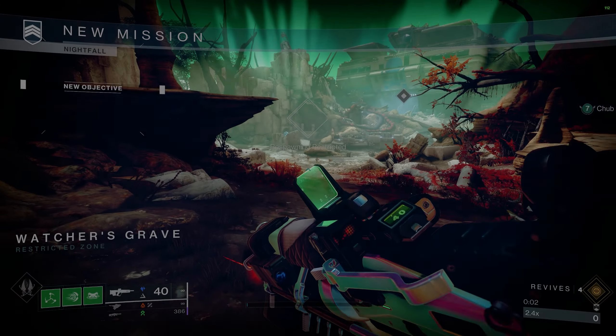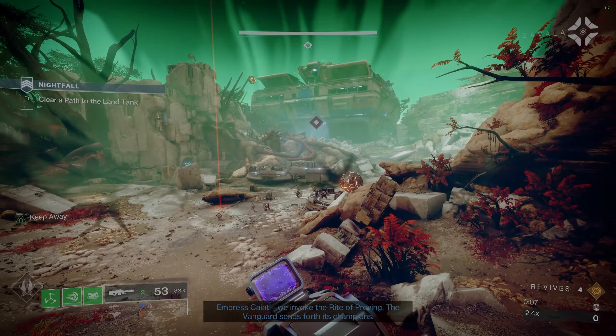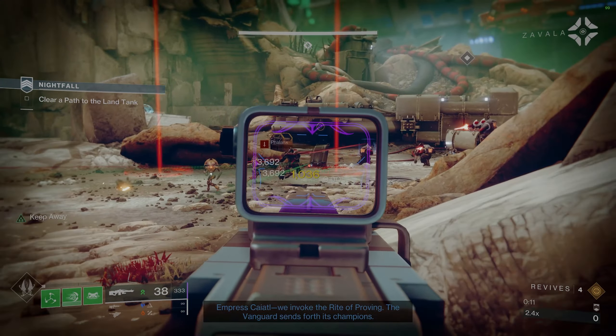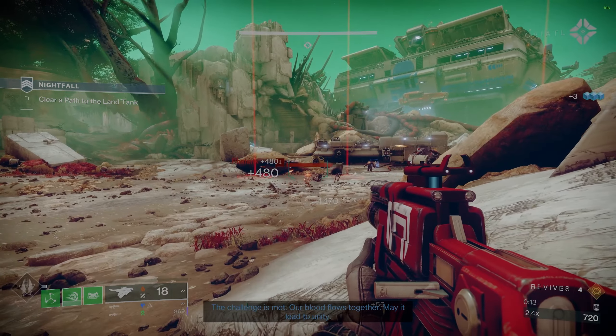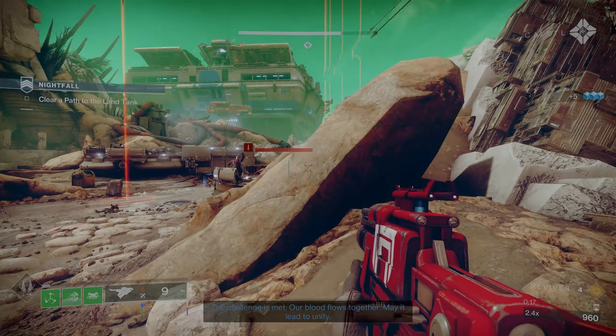With that out of the way, let's get into some stuff you should bring. As with most GMs, there are a lot of loadouts that can work totally fine, so this is not the end-all be-all, but this is what we used and it worked totally fine. We've got Solar and Strand Surges, so it definitely helps bringing those weapons and subclasses in.